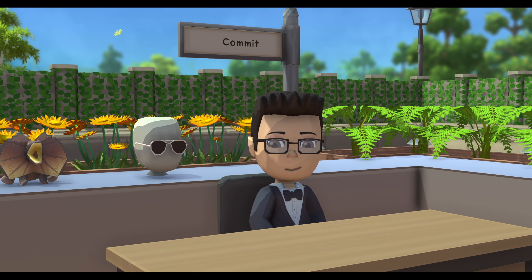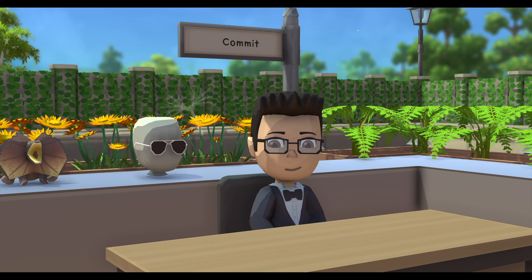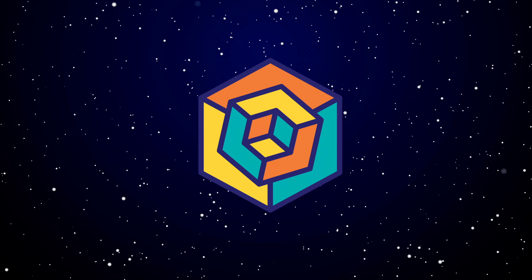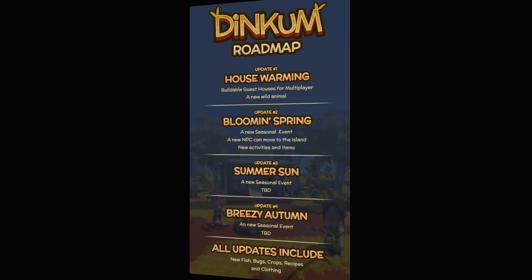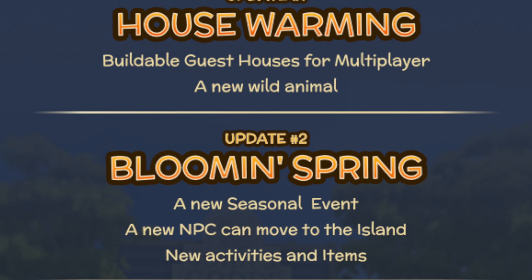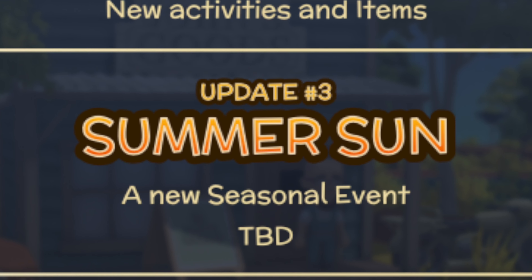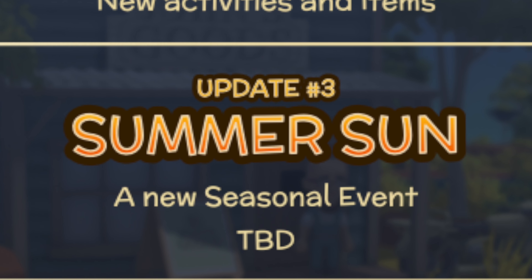Welcome back to The Commit Show, where I'm here today to break down one of the biggest mysteries in our community: what is the Summer Sun Update? Since being released in Early Access, Dinkum has received several big updates. The first update being House Warming, followed by Bloomin' Spring, which was about six months ago. Which brings us to where we are right now, on the cusp of the Summer Sun Update.